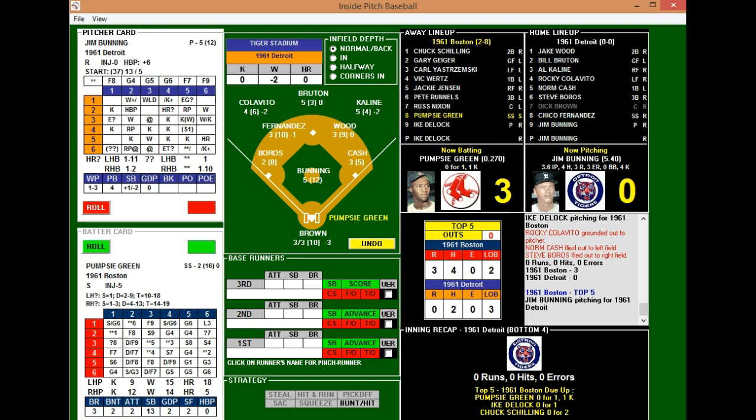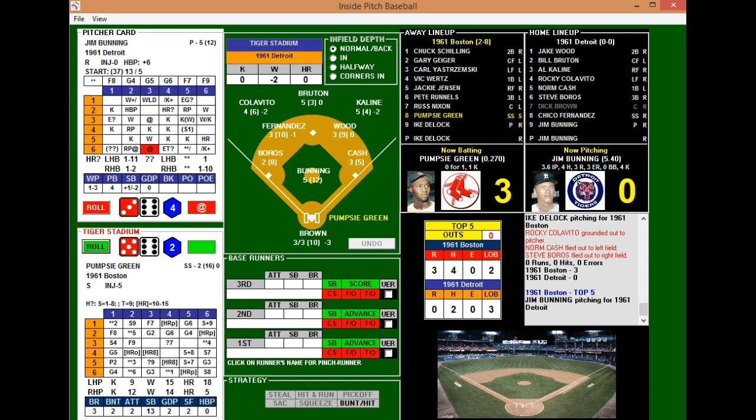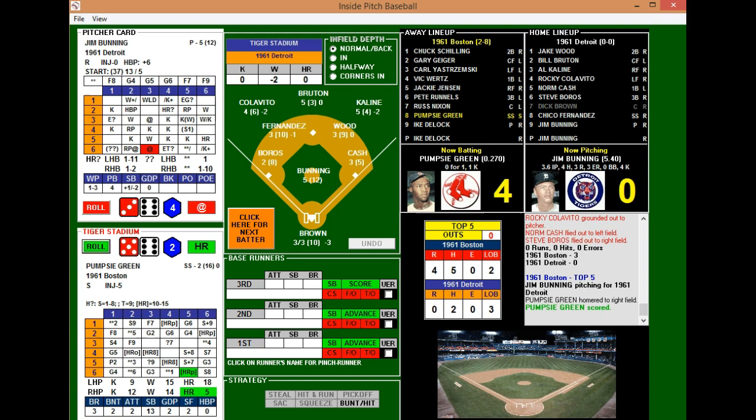DeLock is having an outing similar to his first good game, which is a positive sign for the Red Sox trying to snap their six-game losing streak. Pumpsy Green leads off the fifth for Boston — a Tiger Stadium ballpark check, and it IS a home run! Green has only a five power rating versus right-handed pitching, but he goes yard for his third home run of the season! The Red Sox extend their lead to 4-0 courtesy of three Red Sox home runs — a two-run shot by Wurtz and solo shots by Geiger and now Green.